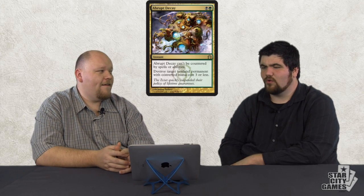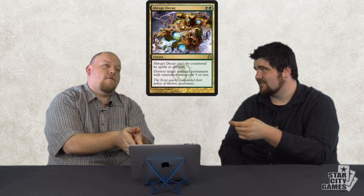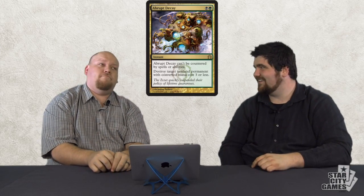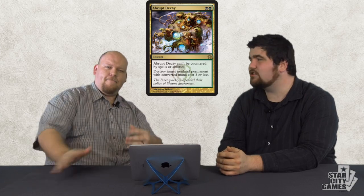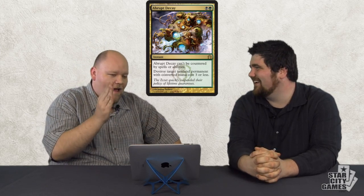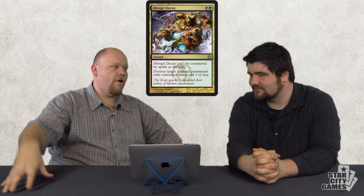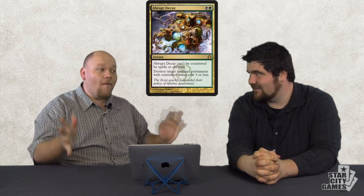Abrupt Decay — coolest art in the set. Stone cold. Wizards, I like Legacy and Modern — would you print one card to help make both formats better? Sure! You like Smother? You're going to love this. This card: amazing art. Svetlund Villanov — Star City Games has actually contracted Svetlund to make art for us because he is so terrific. Wow. Do you like the Pestermite-Kiki-Jiki combo? Yeah. Do you like getting all your spells countered by Counterbalance? Well, not anymore.